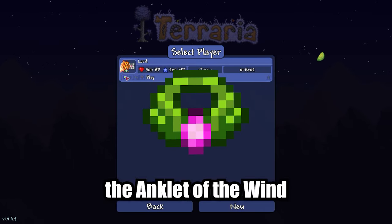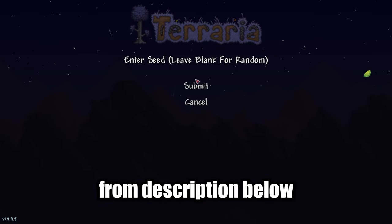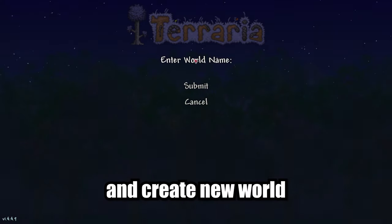I will show you how to get the Anklet of the Wind in Terraria. Copy the seed from the description below, paste it, and create a new world.